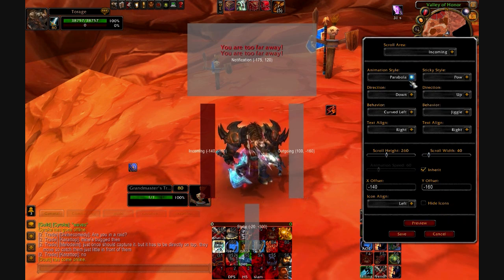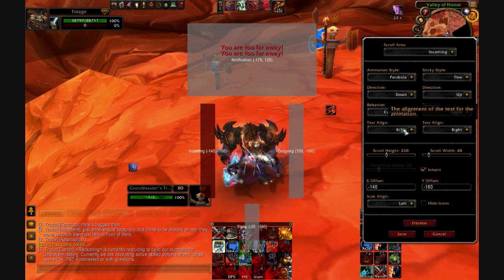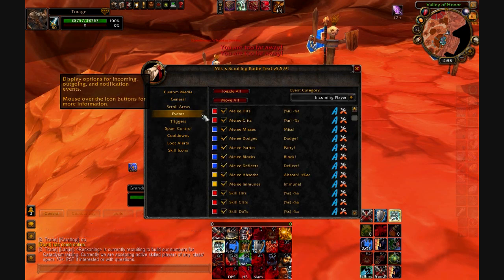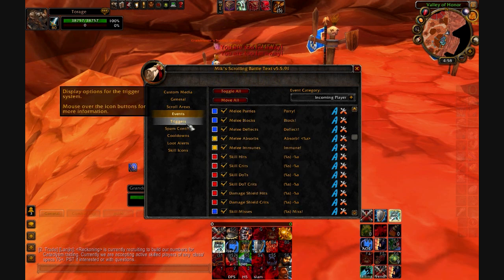You can change the animation style, direction, behavior, and alignment of the text — left, right, or centered. There are also events you can configure. For example, when a skill misses you can have it make a sound so you know without having to see 'missed' on screen or notice the debuff isn't there. It'll make a noise if the ability doesn't land. You can trigger things like that.